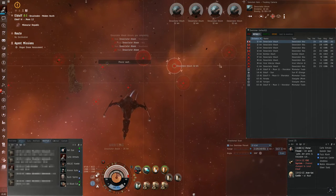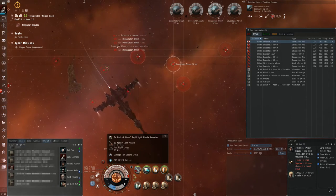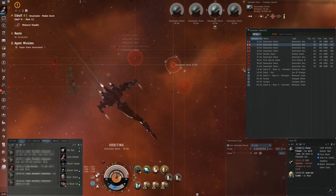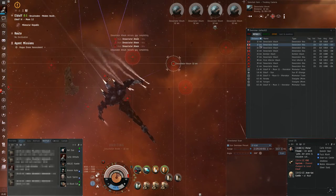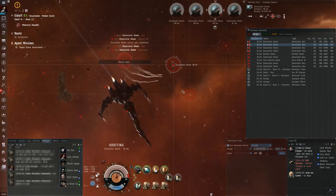You can try to kill another cruiser with them, but once your missile launcher is empty you will need 35 seconds to reload, which is an extremely long amount of time, so you are probably going to die if you run out of missiles.